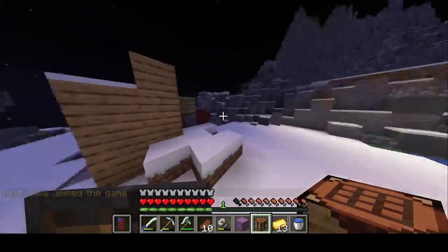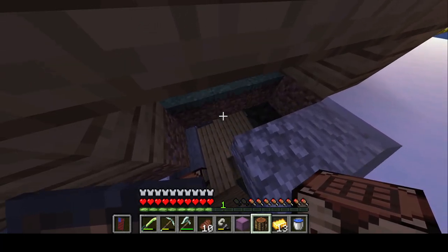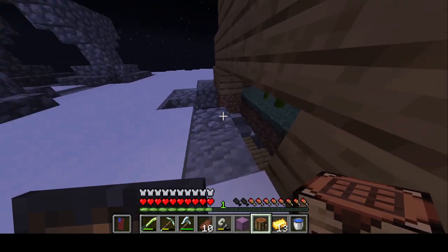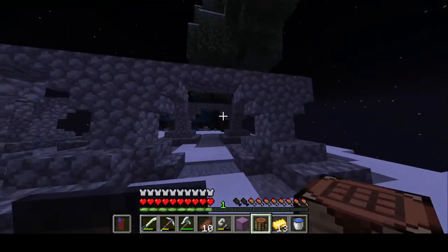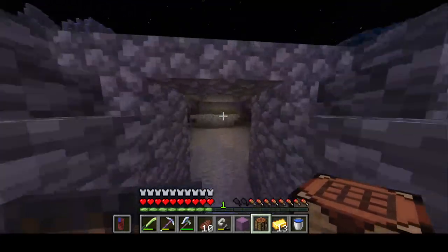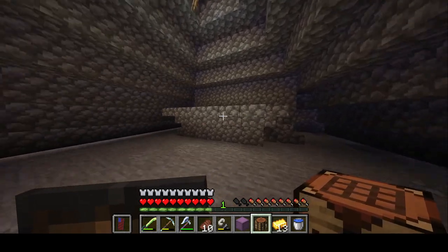Let me show you more. This is a bamboo farm that I can't get to work very well, because it can't go through blocks and I can't get anything to push the water into the hoppers that I had. And this is a little like town hall type thing.